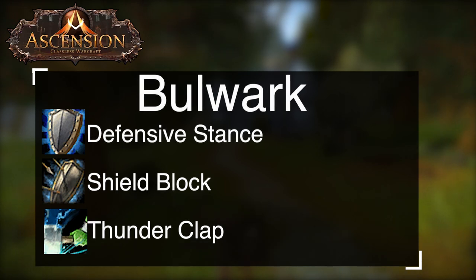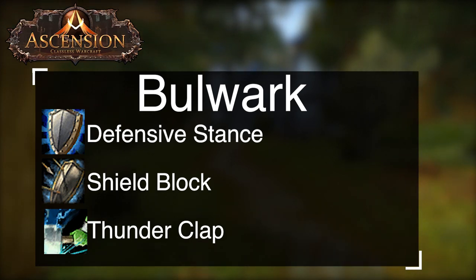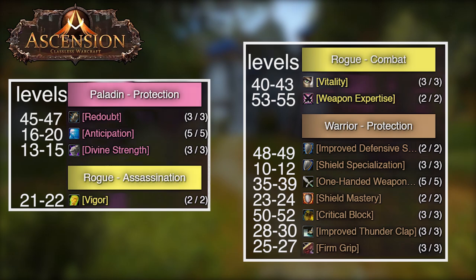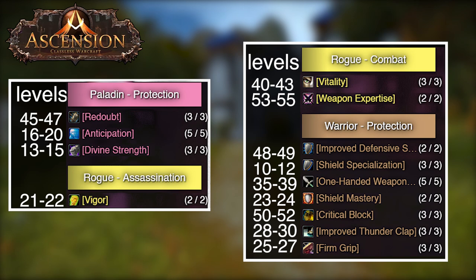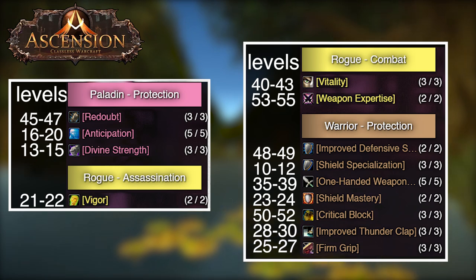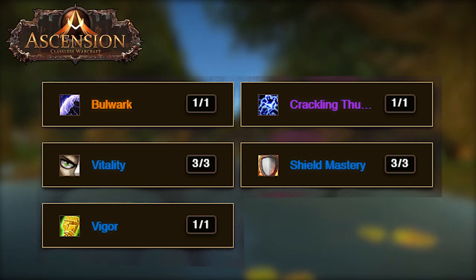The third build we'll look into is Bulwark. When it comes to Bulwark, you do require Shield Block, Defensive Stance, and a Thunderclap for this to work. If you have these abilities while leveling, this works as the best tank to hold the most threat and damage while leveling. For Bulwark's talents: three out of three shield specialization, three out of three divine strength, five out of five adaptation, two out of two vigor, two out of two shield master, three out of three firm grip, three out of three improved thunderclap, five out of five one-handed weapon specialization, three out of three vitality, three out of three redoubt, two out of two improved defensive stance, three out of three critical block, and two out of two weapon expertise. The REs priority list is Bulwark as your legendary RE, one out of one for crackling thunder, one out of one for vigor, three out of three for vitality, and three out of three for shield mastery.